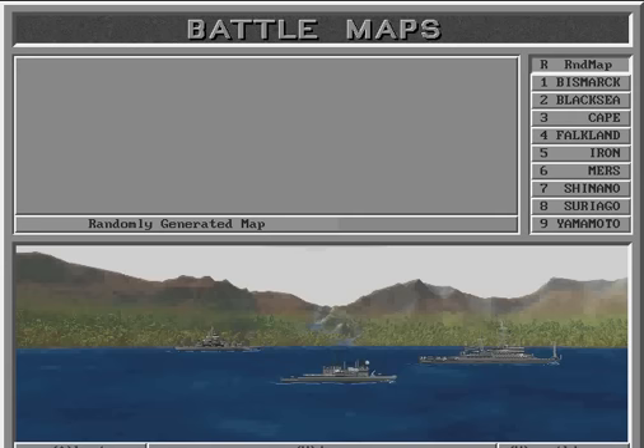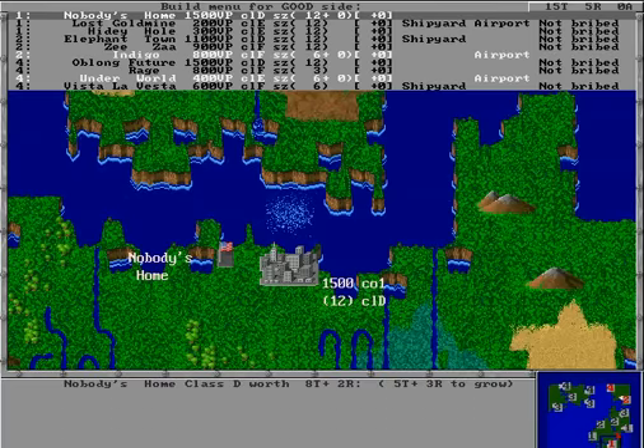Beware of the lure of the naval warfare element of this game. It's easy to start feeling like the Commodore of the high seas, all the while forgetting that controlling cities is the key to success. The player with the most victory points at the end of the game wins, and the only way you can earn victory points is by controlling cities. You could put every ship your opponent owns on the ocean floor, but if he has more cities, or if his cities are bigger than yours, he's going to win even though he doesn't have a poop deck to stand on.